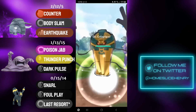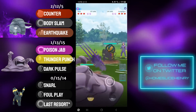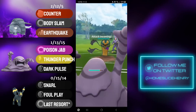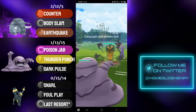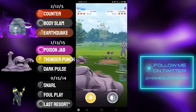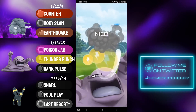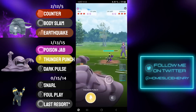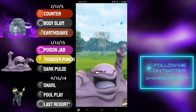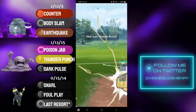Hopping into the next match, we see a tough lead — Shadow Donphan into Kofagrigus. Kofagrigus is one of the few things that Donphan does not appreciate seeing in this meta. I'm going to save switch into the Muk, because Muk does have Dark Pulse, which is a nice coverage move to hit the Coffin. They go for the Shadow Ball and now send in Umbreon. My opponent is looking to massively overfarm with their Umbreon, potentially even looking for a Snarl farm down.